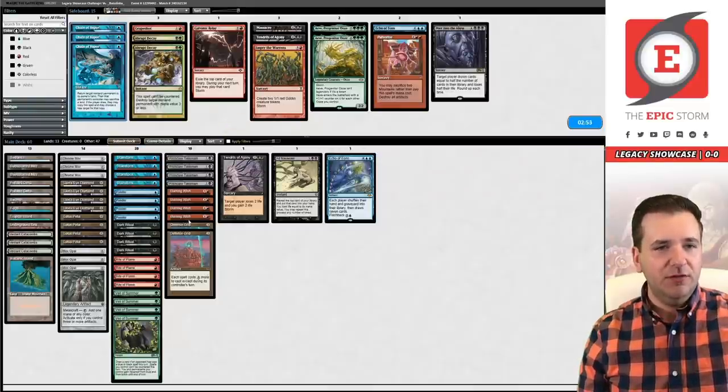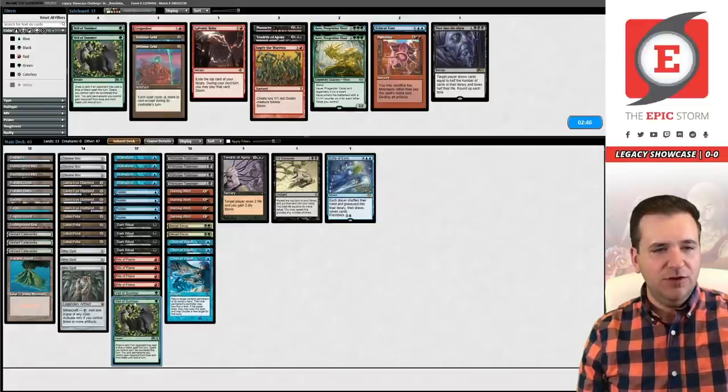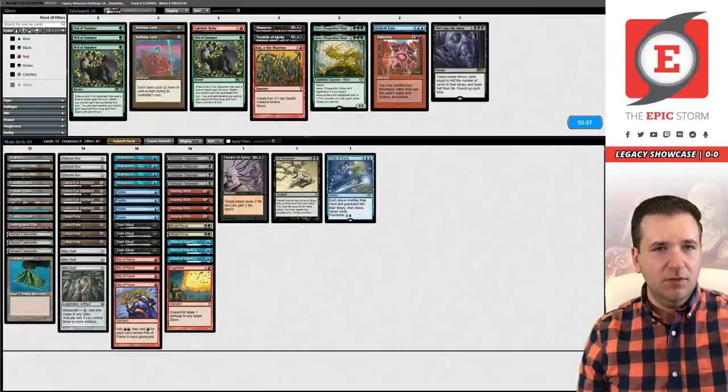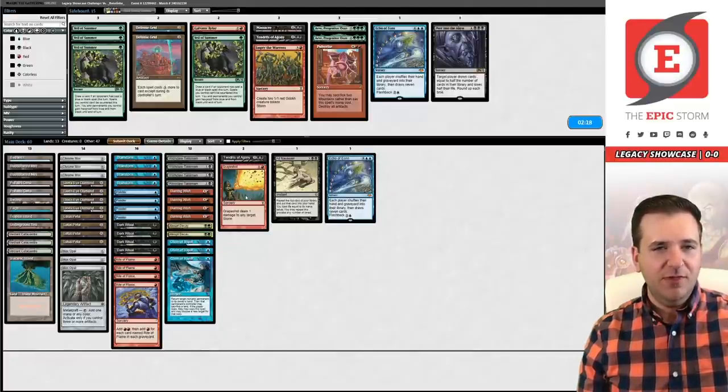Sideboard time. We want these Chains and Decays. We want to get rid of the Grids and the Veils. Can board in Grapeshot and then have Pulverize as an out to Canonist — I don't hate that. This gives us a little bit of flexibility with Surgical as well because our opponent is boarding Surgicals. Let's try it.